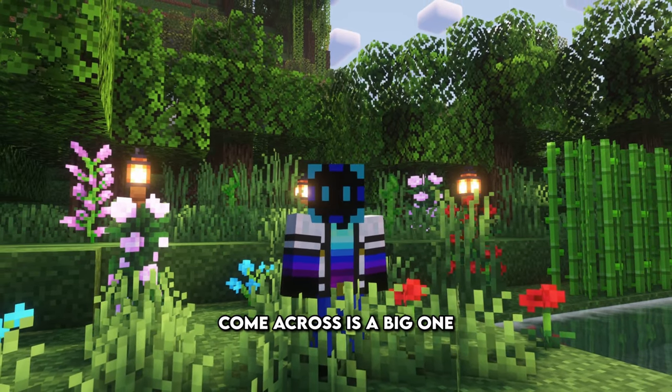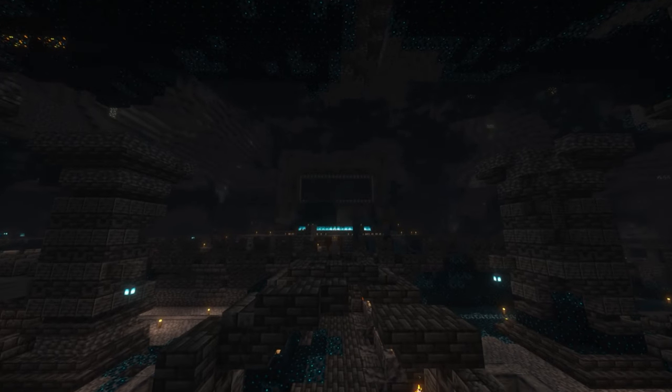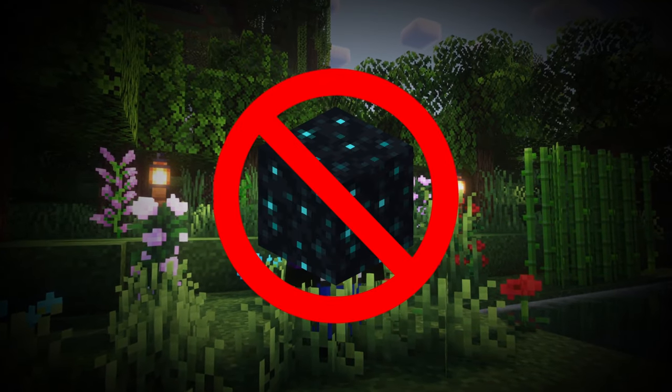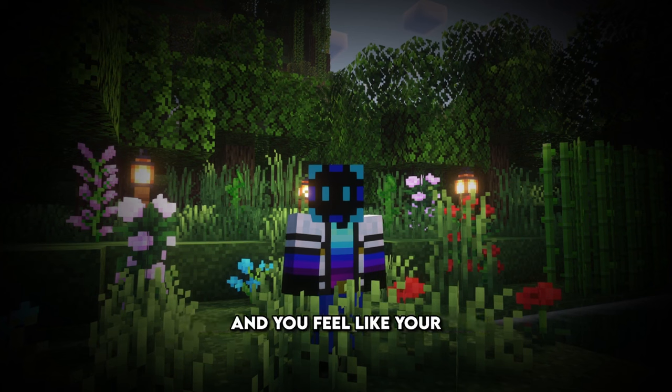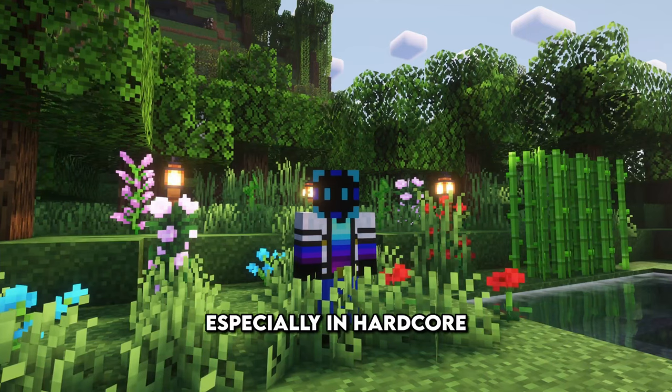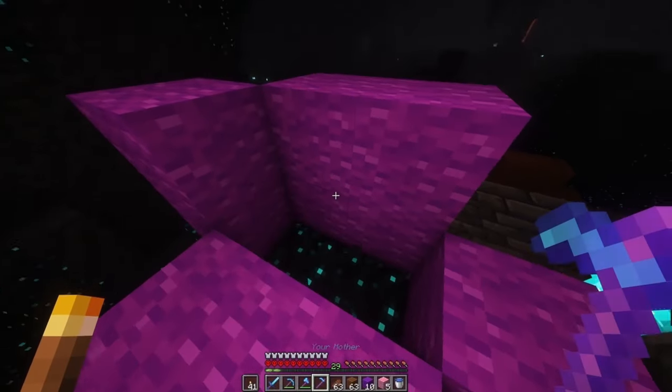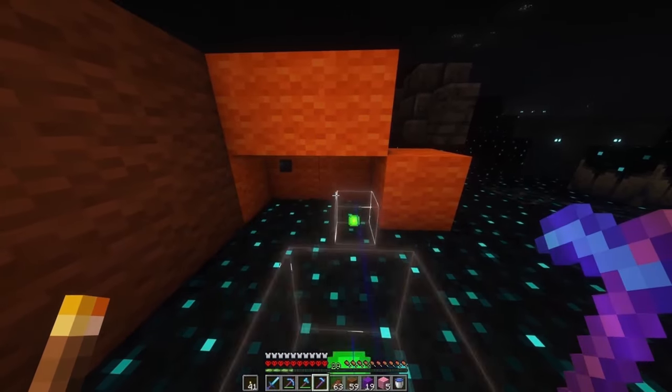The first obstacle we come across is a big one — the Skulk's gotta go. Skulk is the no-no block; every time you see this in your world, your heart immediately drops and you feel like your real life is in danger, especially in hardcore. Luckily, in one of my previous episodes, we had already gone through and warden-proofed this place, so that scare factor was gone.